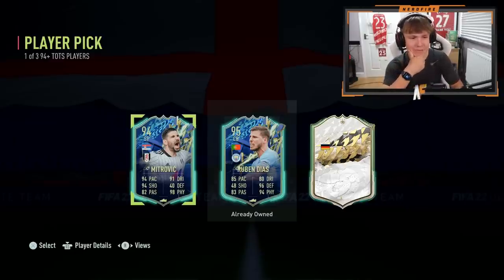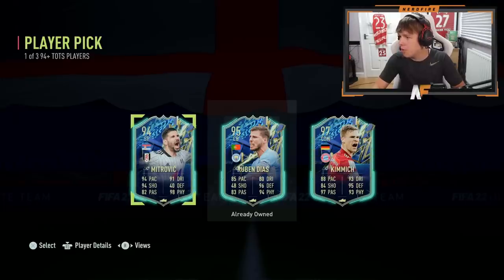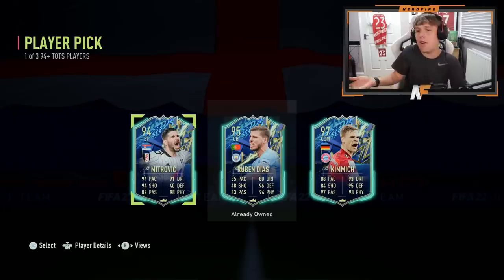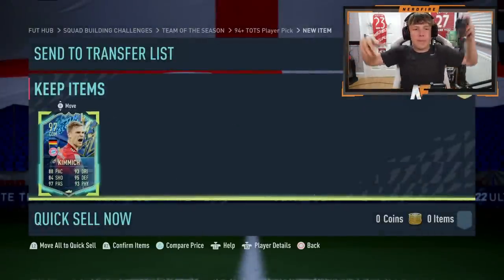Onto the Germany one — let's get disappointed three times. Don't show me a goalkeeper. It's not a goalkeeper — 97 passing, 80... Kimmich! That's Kimmich. That's pretty solid to be fair, Kimmich is actually pretty good. He's about 165k — I'm not sure if he's more than the SBC cost, but we'll take Kimmich. Welcome to the club.